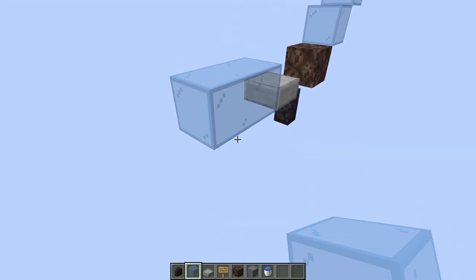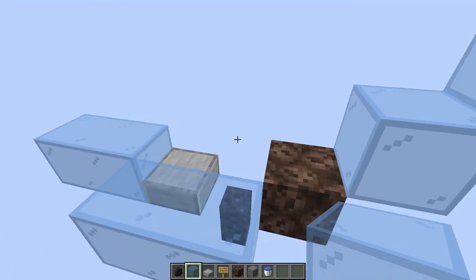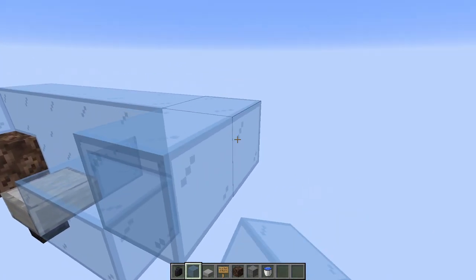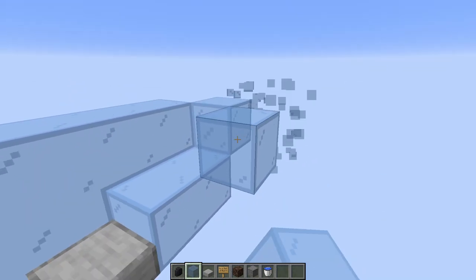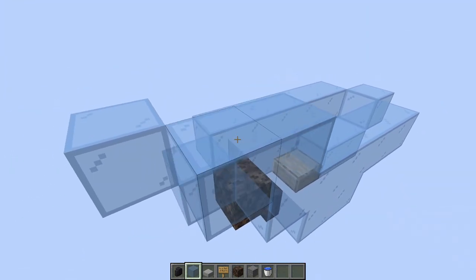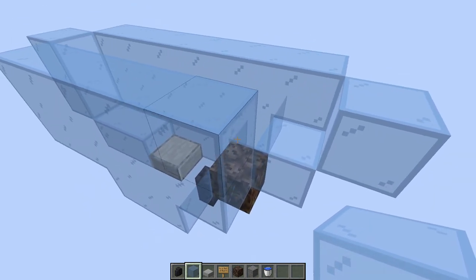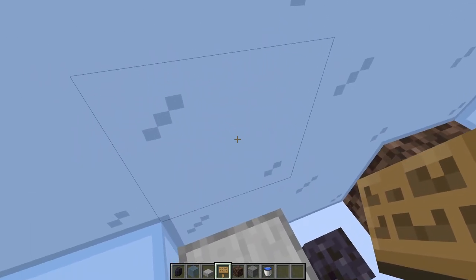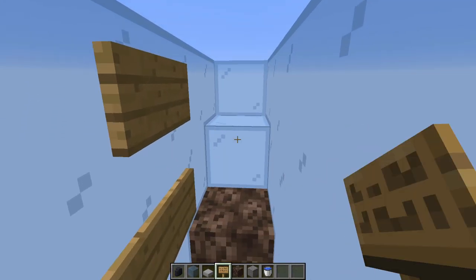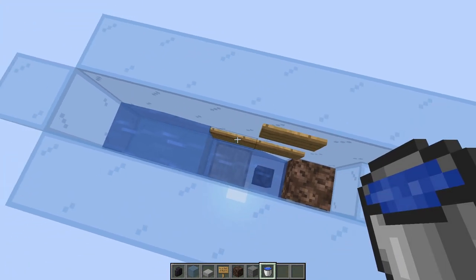We want two glass blocks on the front, then fill in this area because we're going to put water in most of it, so we need to contain the water. Come up two blocks and fill this in — make sure we get these two right here, then up one block. Then we're going to place three signs: one here, one here, and one on the soul sand side. Put water down at the very bottom and waterlog the half slab.